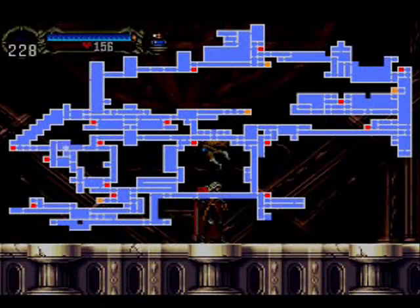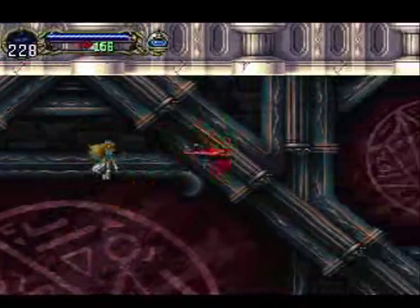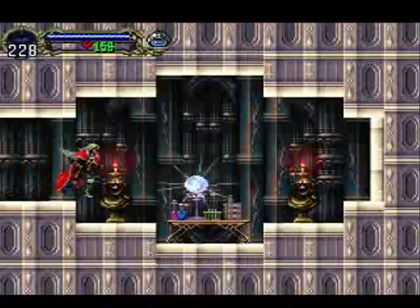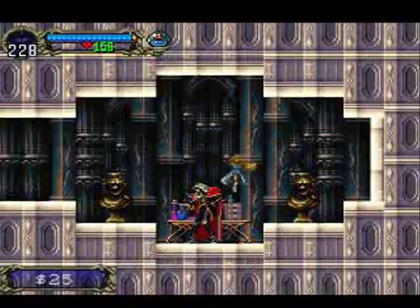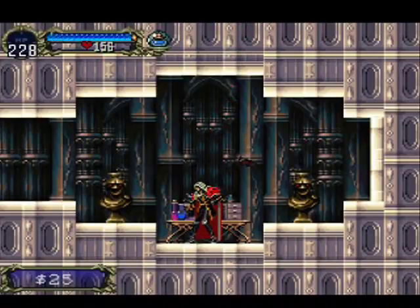My next stop took me to the Alchemy Laboratory. I'm actually in the room where we fought our first boss, Slogra and Gaibon. I got here by going back through the Royal Chapel and going down the long stairs where the little Skull guys were — the same place I got the Axelord armor — and coming back through the Alchemy Laboratory. Anyway, from here we now have access to the Bat, so we're going to fly up here. There's actually an opening here we could not reach before, and here we find the Bat Card. This is actually a pretty useful Familiar, so we're going to go ahead and equip this right away.